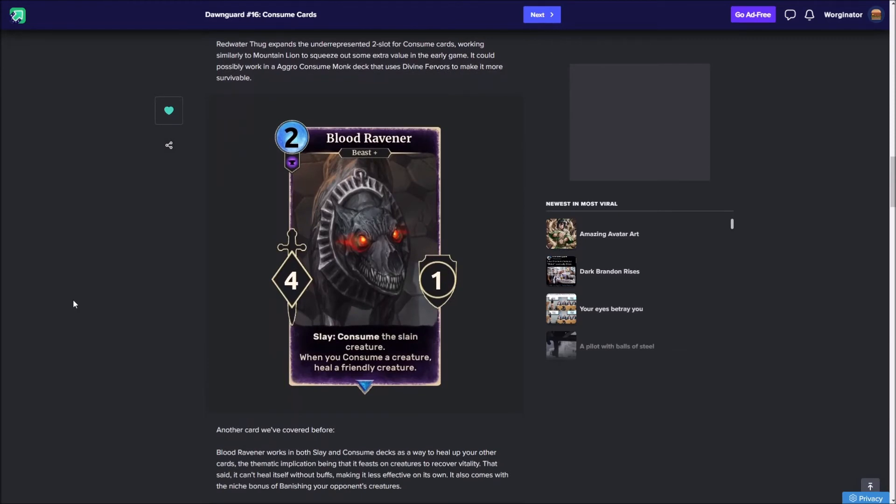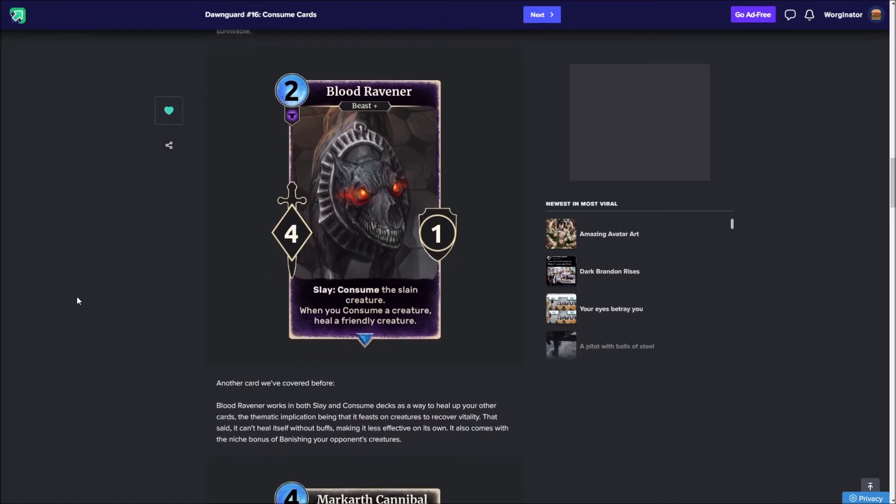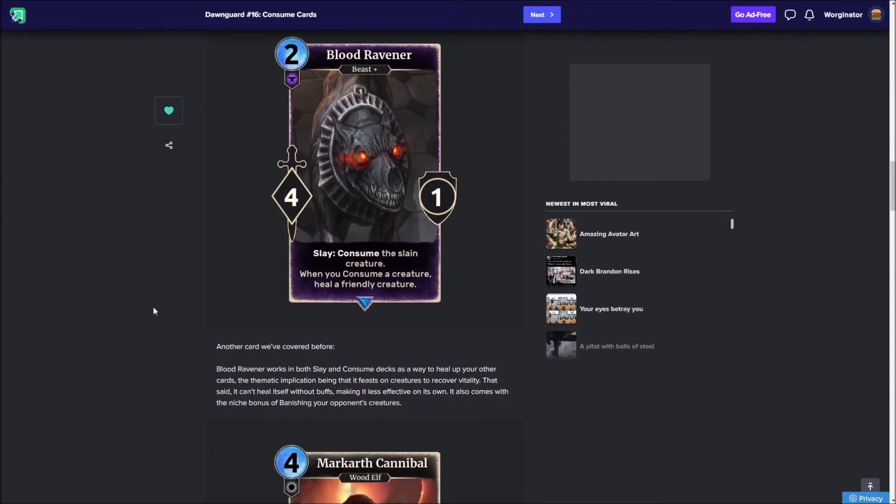Next we have the Blood Ravener, which is a 2-cost beast plus vampire with 4 power and 1 health. Whenever it slays a creature, it consumes it, and when you consume a creature, heal a friendly creature. You may look at this and think that when it slays something it will probably end up trading — but you can use items or attack monsters with 0 power, so this thing isn't always just going to nuke itself. It's very nice that it has this strong slay ability for healing your bigger units. Even later in game, because it has 4 power, it might still be able to get at least one use. And since it's a 2-cost, it's not diverting your entire play. It's a very nice card.